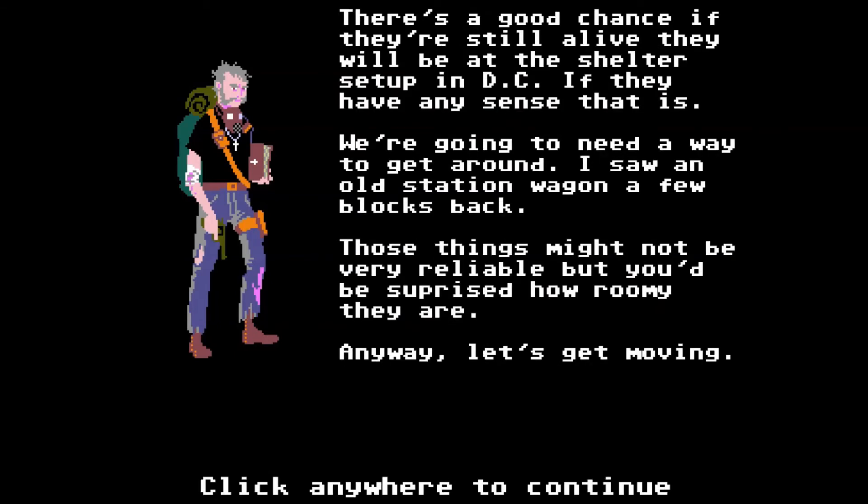There's a good chance if they're still alive, they'll be up at the shelter set up in D.C. Why is it always D.C.? Are we going to go meet with the Brotherhood of Steel in D.C.? We're going to need a way to get around. I saw an old station wagon a few blocks back. Those things might not be very reliable, but you'd be surprised how roomy they are. Let's get moving. Don't most station wagons have a cool backwards seat in the back so that you can look backwards? I've ridden in station wagons like that and having a backwards seat is cool as shit. I loved station wagons when I was a kid.